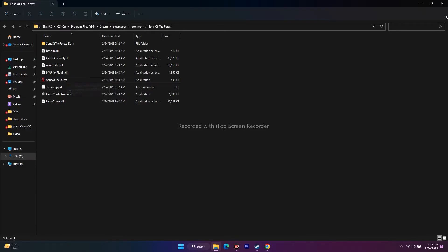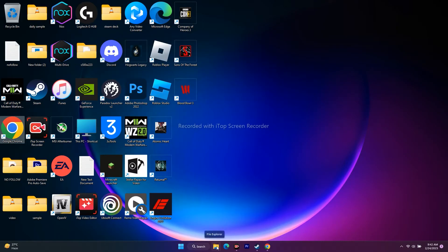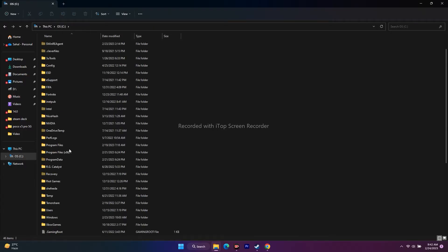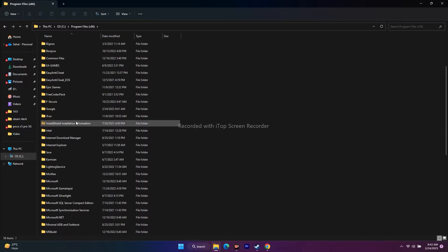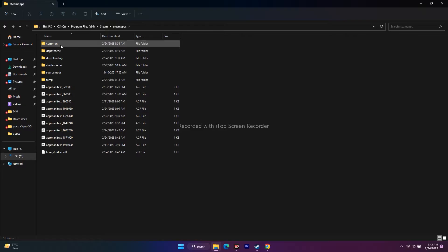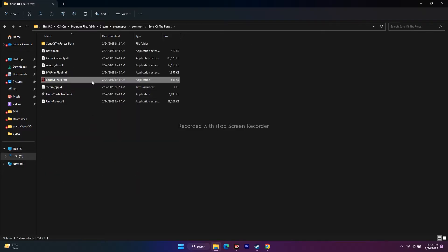Alternatively, you can navigate to the installation folder using File Explorer. Go to Local Disk C, then Program Files (x86), scroll down to Steam, go to SteamApps, then Common, and navigate to Sons of the Forest. Select the executable and launch the game from there.